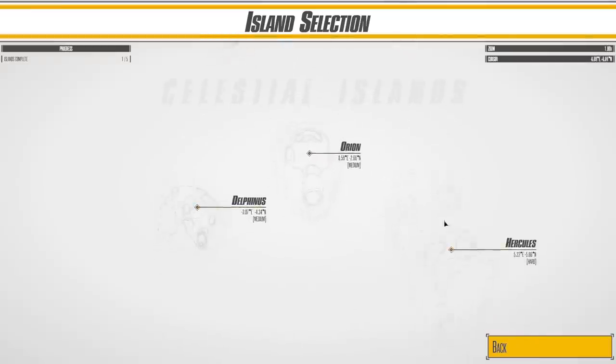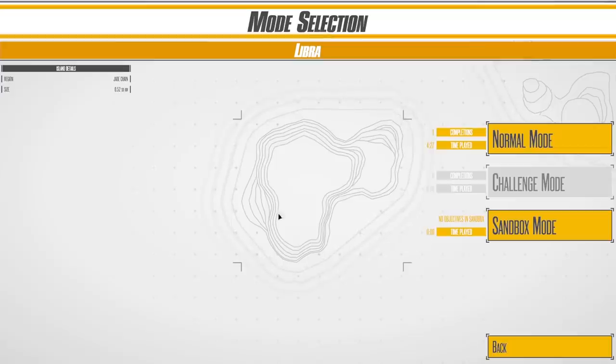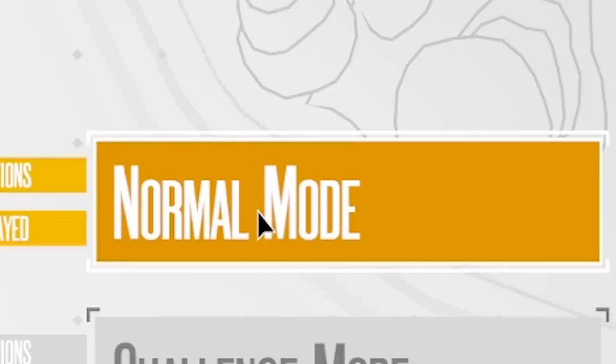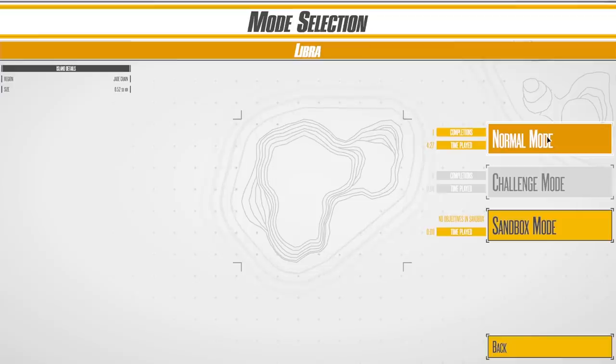None of this stuff is set in stone yet, but there's a load of different levels. We'll just start on the easy ones — Libra. At the moment there are two different ways to play each level: normal mode, which gives you some objectives to complete, and sandbox mode. We'll do normal to start, just to get a little taster of what this game is about.